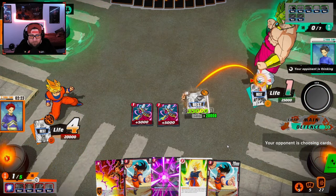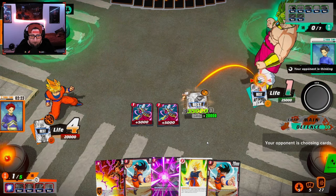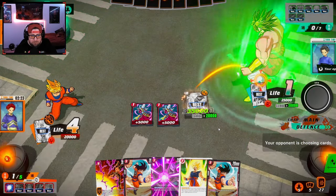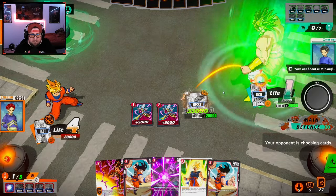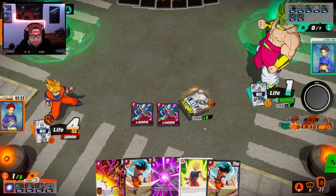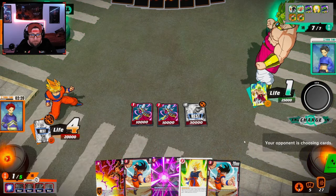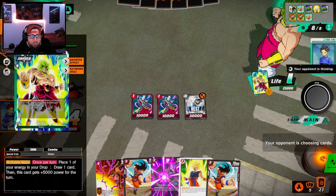I think next turn he plays Broly. Maybe he doesn't know to combo — okay, 10, 20. He's at 45 right now, he has to combo two more cards. So he's at 55 — there we go. We just ripped five cards out of his hand. He's going to play Broly this turn, we're going to lose some things, but I think the turn after we win. Broly — so predictable.